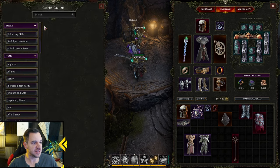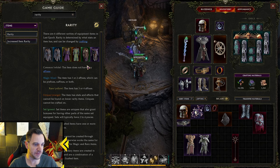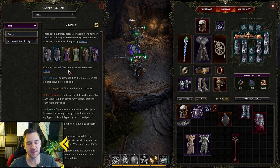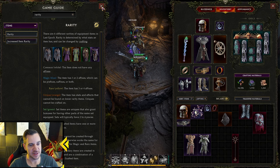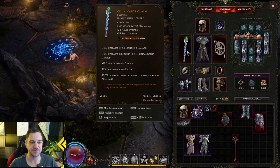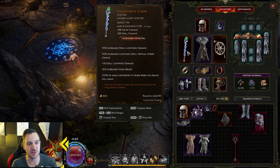Let's talk about the rarities — these are very simple. There are six of them, technically seven, and this comes down to the affixes. Affixes are what you see on the lines of that item. For example, it says 90% increased spell lightning damage — that is an affix on this item. An affix means this is an additional stat that item has.